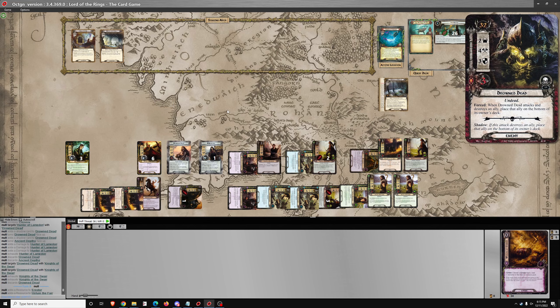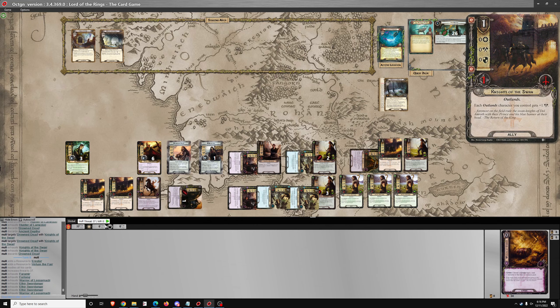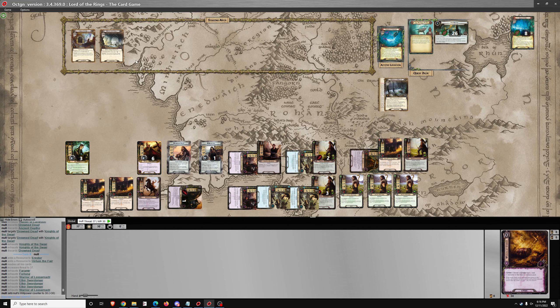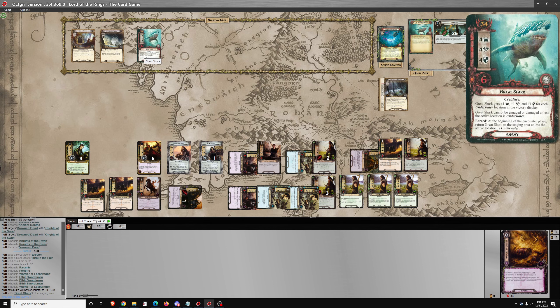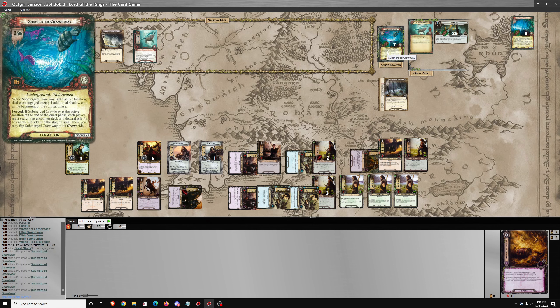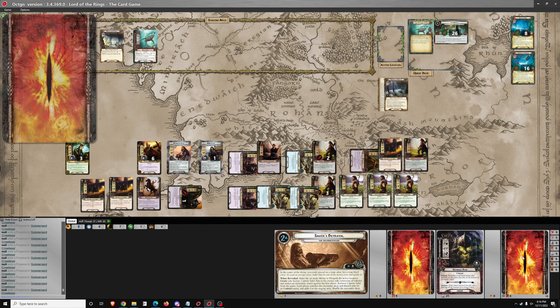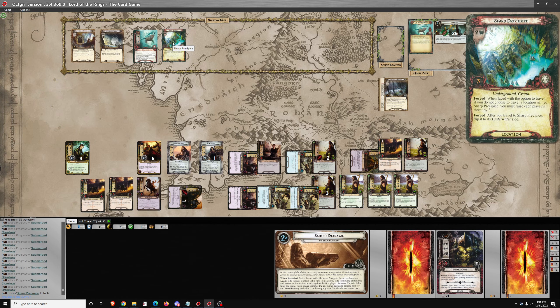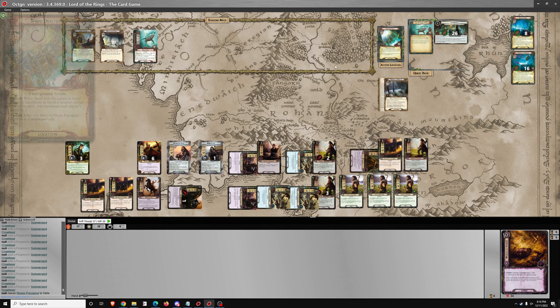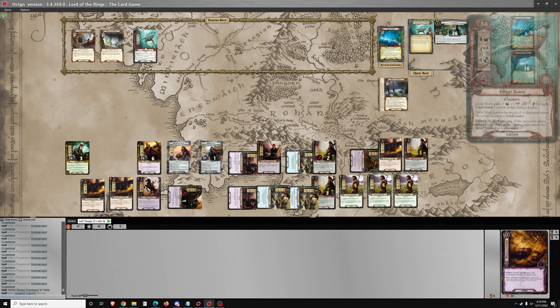And we're on to the next round. We'll quest for 30. The card is Great White Shark — 5 threat — so 10 total in staging. 20 progress — it's going to be location number 2. When faced with the option to travel, same thing as before — we will travel there. Flip it over, and this time it's a Jagged Cavern. We'll engage the shark — don't actually have a choice about that — and it's going to have 6 attack.